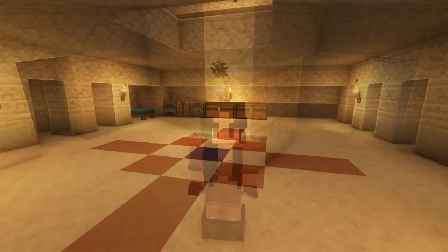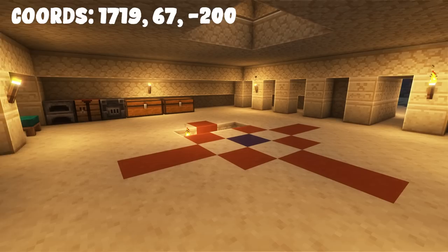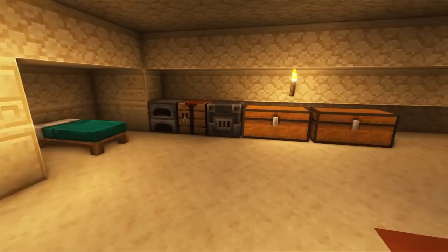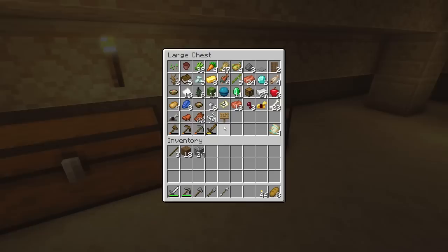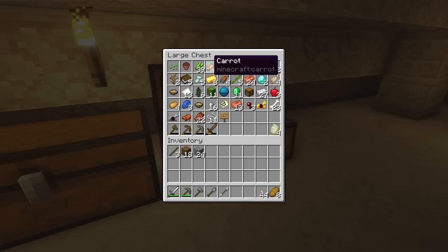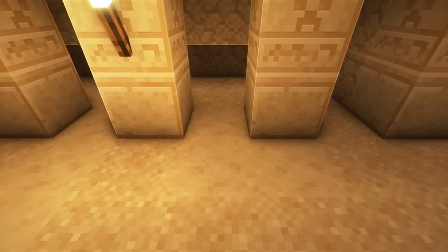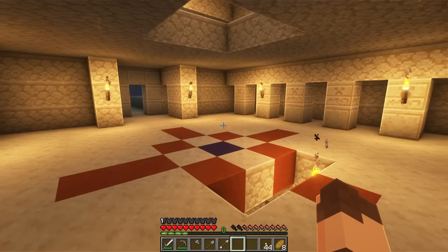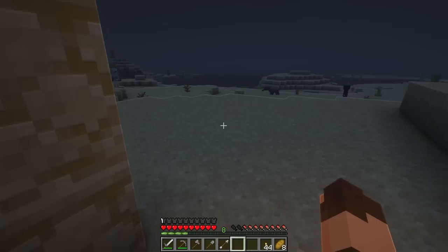Welcome to my temple base. This is our archaeological start for 1.20. They added archaeology into the game in the new 1.20 update, so I want to explore everything that has to offer. In the last episode we found this desert temple which gave us these really cool smithing templates — the dune armor trims. We got diamonds from a shipwreck, a heart of the sea, our first buried treasure, and we found a secret room underneath some of this sand here that we need to explore.